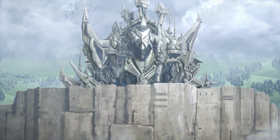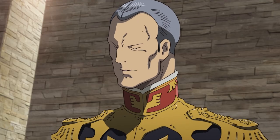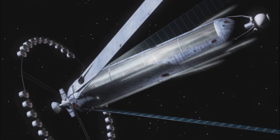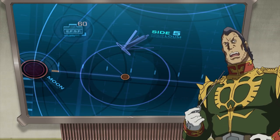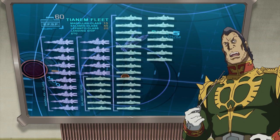Following the assault, Zeon's fleet regrouped. What was their plan after attempting to drop a colony on Earth? Their solution, of course, was to try it again. This time, Zeon had their sights on Side 5. A second Operation British was on its way.